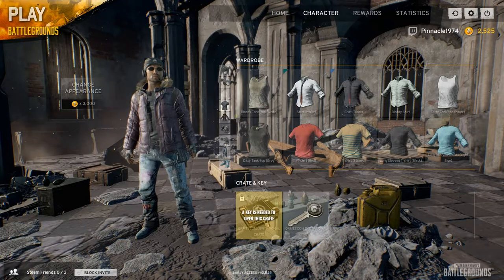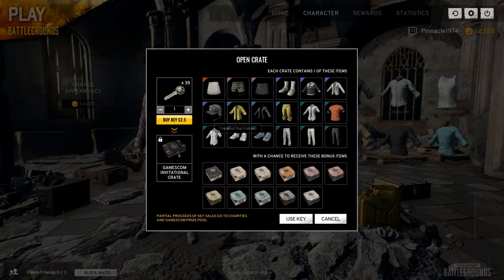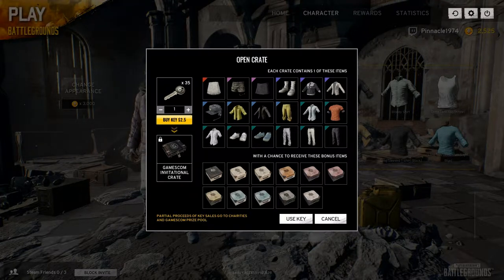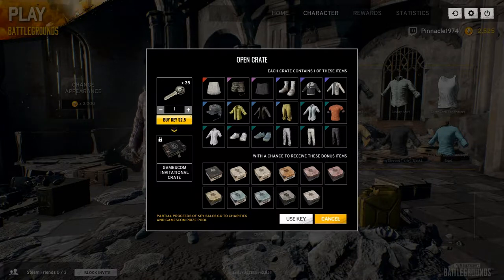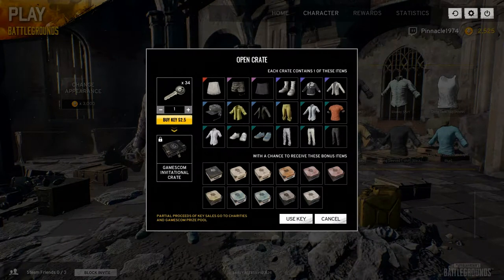Now on to these ones. These crates are only available until I think it's the 27th, 28th or something like that - the bank holiday weekend. And then you can't get these items anymore. So if you do get these items I would suggest holding onto them for a while, because they'll be more expensive once they start becoming a little more rare. 35 crates, 35 keys. It doesn't want me to open the crates - clicking a button now. There we go.